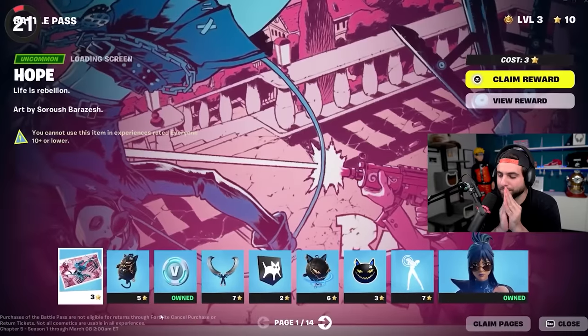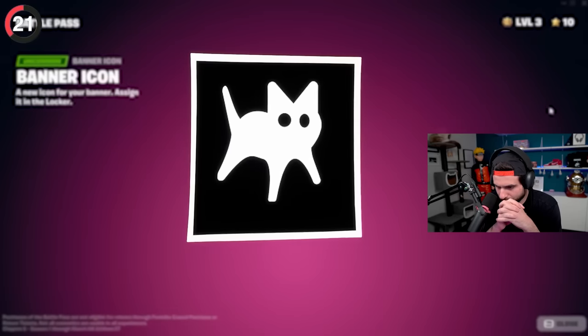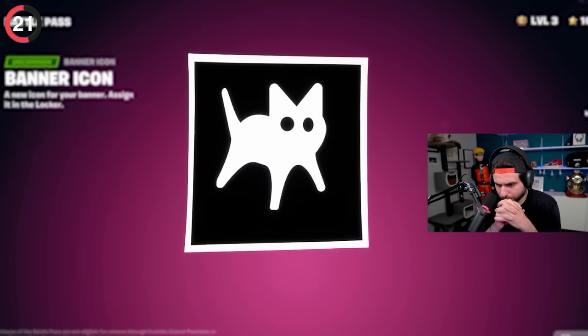One of my favorite secrets is hiding in plain sight. On the first page of the Battle Pass, you'll find this banner — it belongs to Hope and seems like a regular old cat, but it's actually a reference to an iconic meme from last year. Is it iconic? I don't know about that meme.